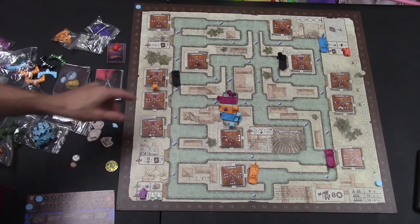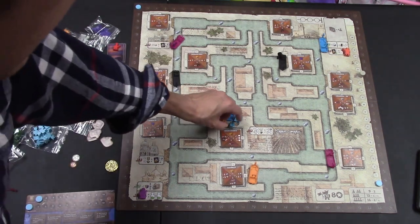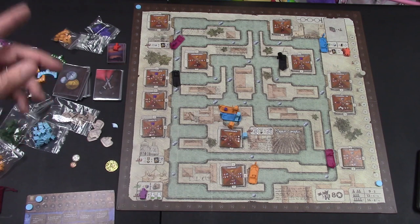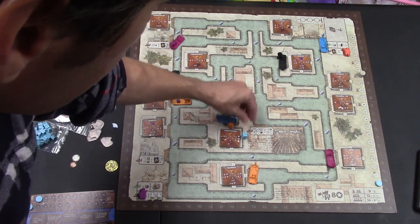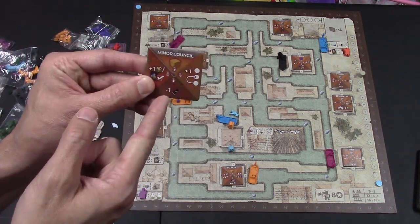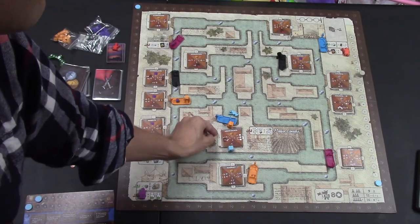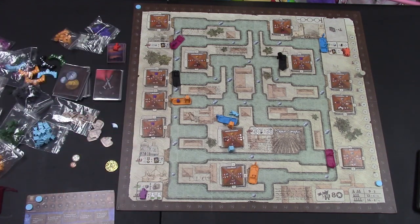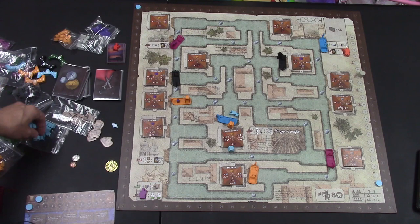When orange player first came there, they also place one of their assistants. If they do that, the other player automatically moves — you can only have one spot per character. Every time you move back to a building, instead of placing a new assistant, you move yours to the next spot. The further around the square you go, the more actions you can take — you can take all four actions if you're in the fourth spot, where multiple assistants can share the space.